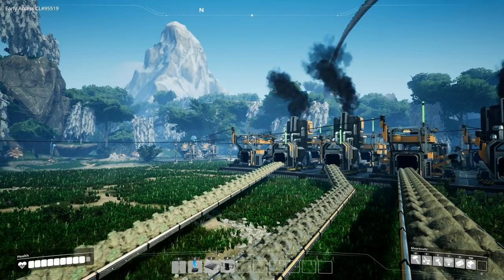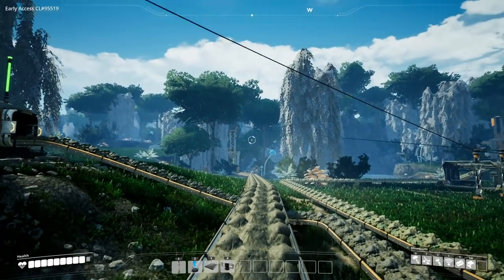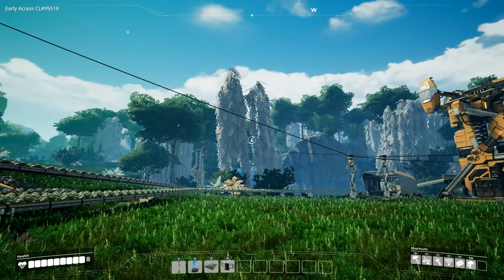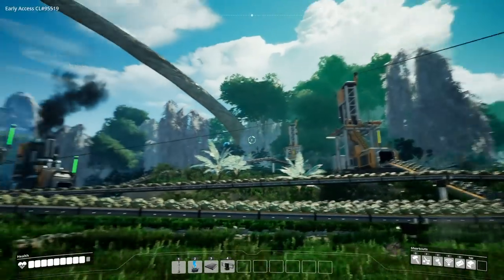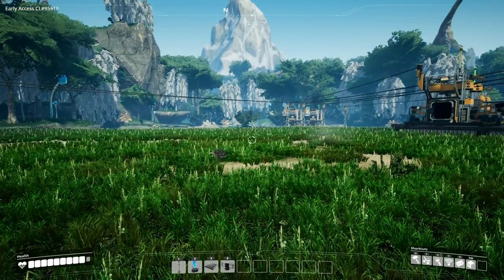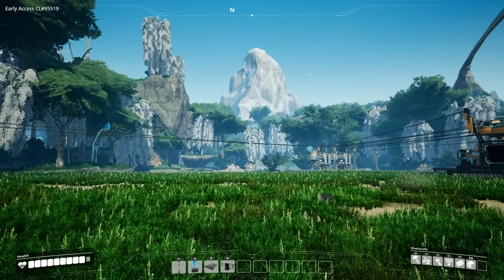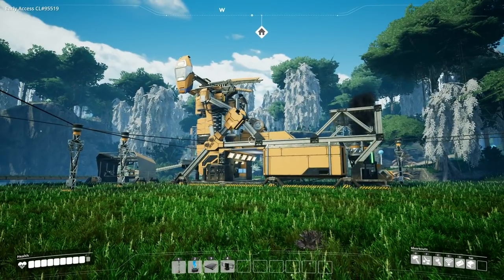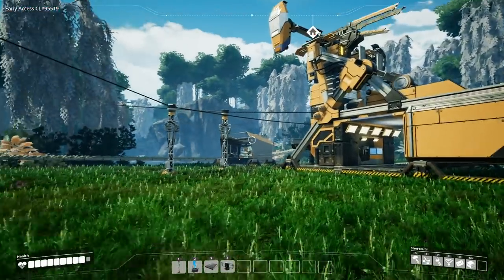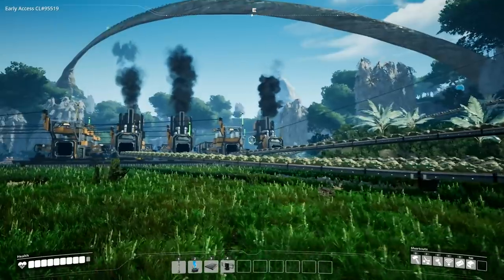Hello fellow engineers, welcome back to Satisfactory. Welcome to this brand new world. If you did not see the last episode, it was launch day and we journeyed to a new world. This world is different from the other world we played on in the alpha test weekend — it's way more lush, way more rich with different things. There's also a barren world we might play on as a challenge. I've got my base of operations over in this area with some miners running from different areas, all leading to this nice little factory here.